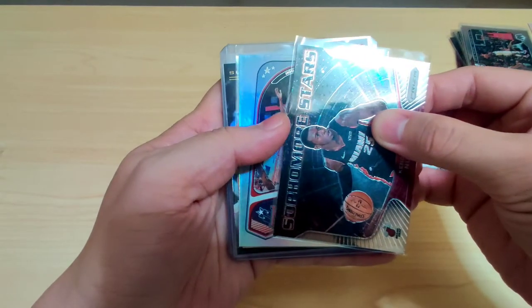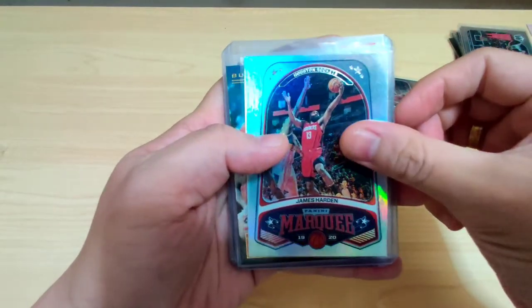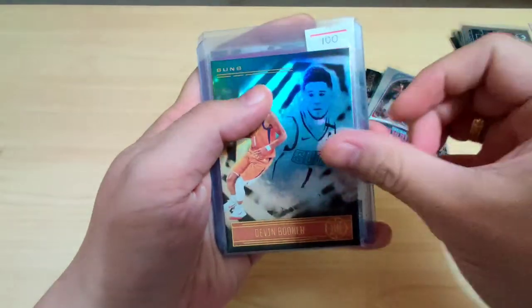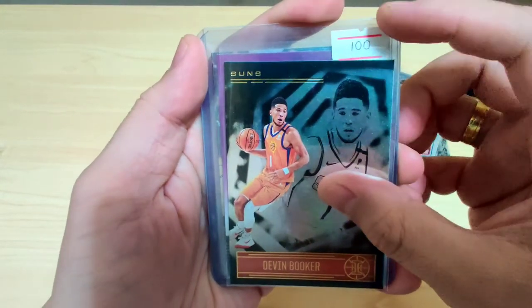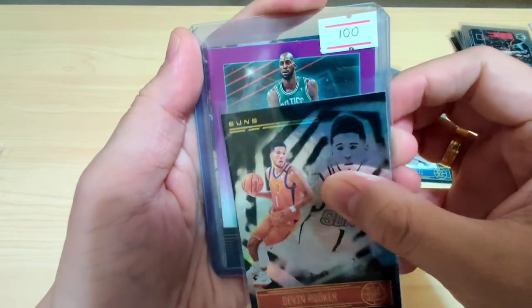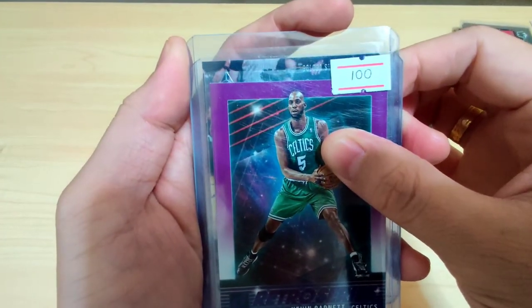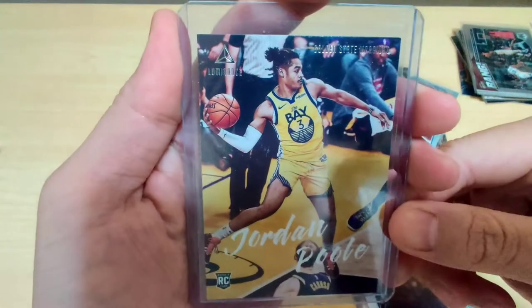Next card — Panini Mosaic, James Harden. Yes, another all-star. Next card — Devin Booker, Illusions, Suns. It has a 100 pesos price tag on it. And the next one is in a top loader — Kevin Garnett, retro series. It also has a 100 pesos tag. Nice.